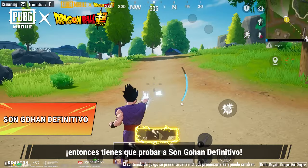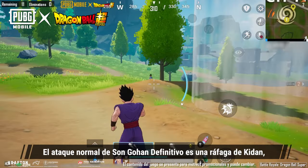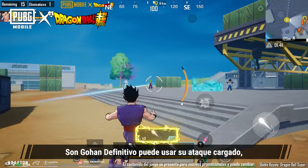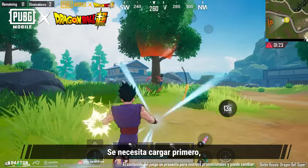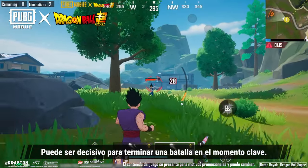If you wish to fight at close range, then you have to try Ultimate Gohan. His standard attack is a rapid flurry of Kidan that can deal a ton of damage while up close in a short period of time. When you're surrounded, Ultimate Gohan can use his charged attack, which is a powerful single Kidan. It needs to be charged up first, but it will deal a lot of damage to anyone caught in the crosshairs and can decisively end a battle during pivotal moments.